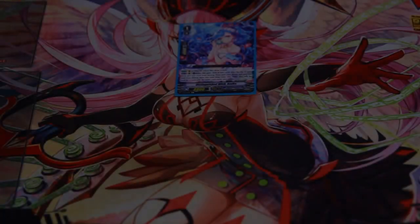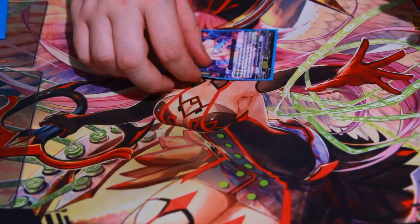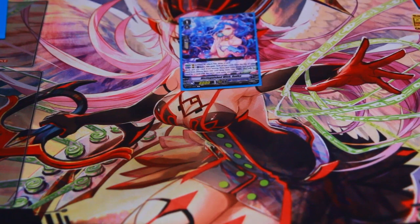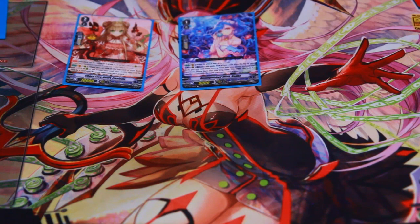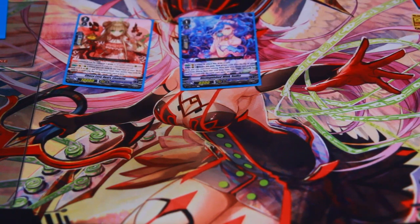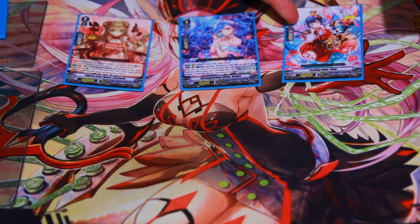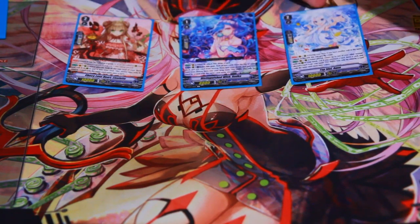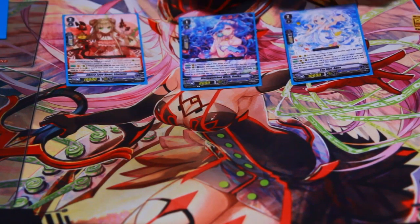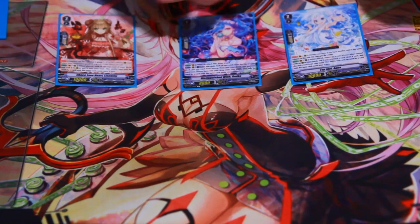That's the main deck. I'll get into the combat plan. On your grade one turn, you're trying to ride this — on-ride, draw a card. Pretty annoying to the opponent, which accelerates your game plan. You probably want to call a Lizalot — pretty standard play. But because of how the deck's built, you can call a few things: the grade two intercept gives you a defensive option, or you could call Aqua from Lizalot, which means you can bounce a unit and cycle. That's pretty nasty.